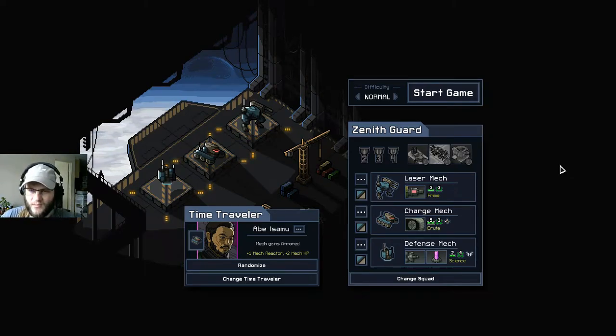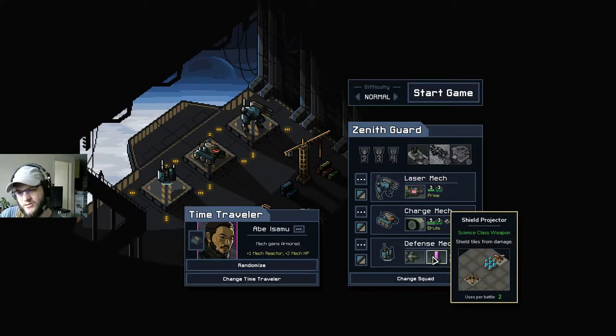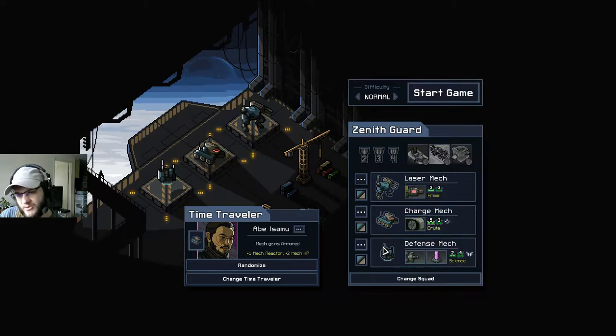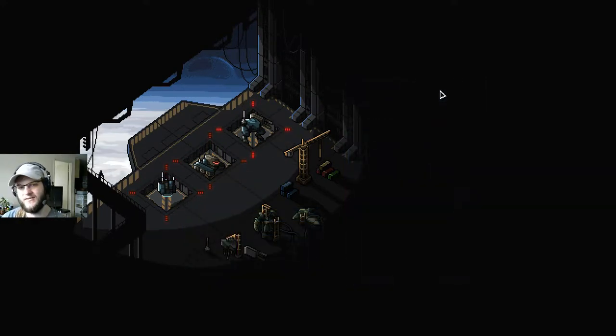Today's tale - we're playing Into the Breach and we are playing with the Zenith Guard. We're gonna try out a brand new squad here. We get the Laser Mech, so we basically get to fire a massive cannon that pierces through everything. We get to choose Mr. Ram Raid here, who does two damage plus one damage to himself, and we get to use the Shield Projector and Attraction Pulse.